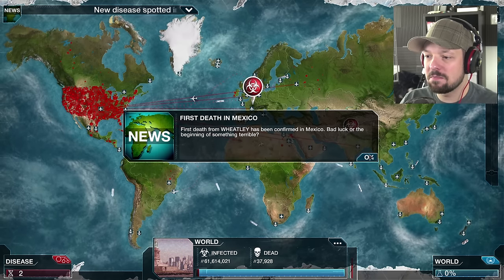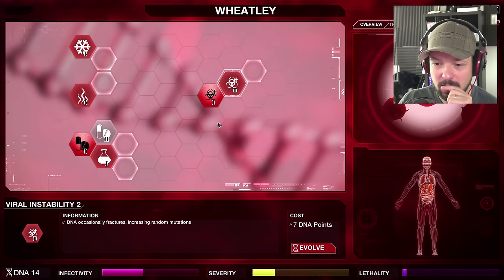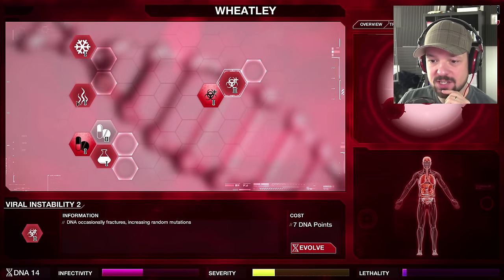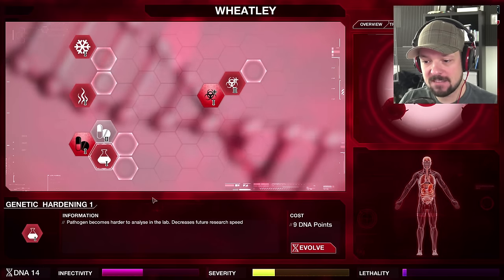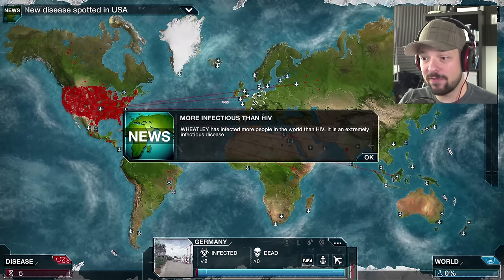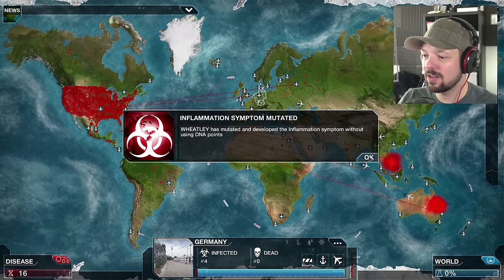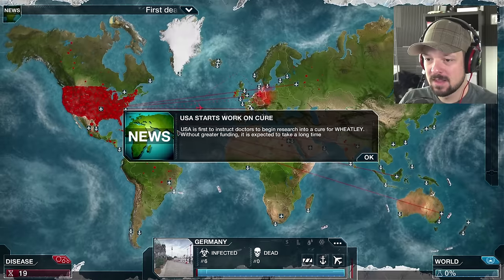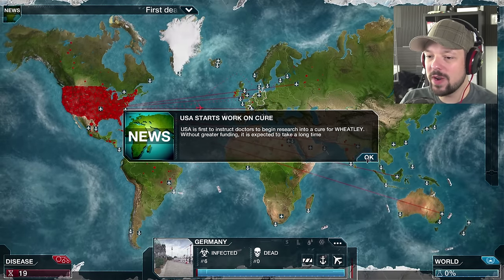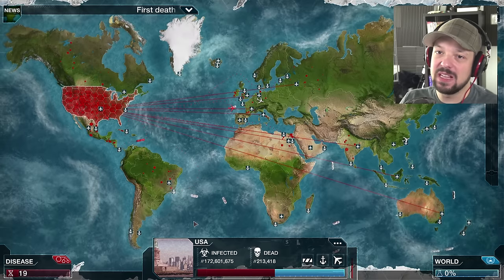First death from Wheatley confirmed in Mexico. 13 points — it's time to go. I'm gonna go for Genetic Hardening — it's gonna make it harder for them to identify Wheatley. It's more infectious than HIV, sweet! Inflammation symptom mutated. We got Australia! USA is first to instruct others to begin researching a cure for Wheatley — without greater funding it's expected to take a long time. 172 million infected — that's more than half the population. You're a little late to the party.